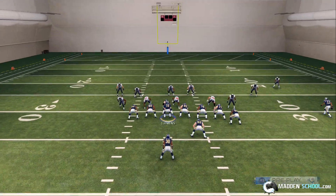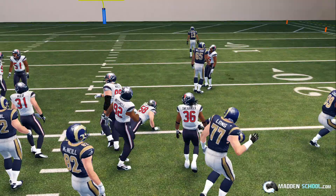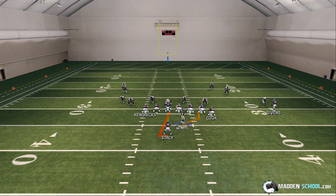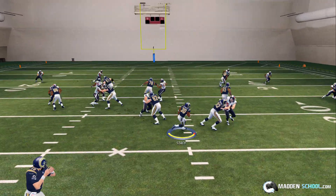Again — flip the play, motion your fullback to the right, and then just keep it inside. You should be getting five yards every time. You may be able to break a big one every now and then, but probably don't count on it. You're probably best just doing this for four, five, six yards.